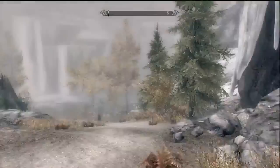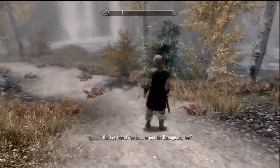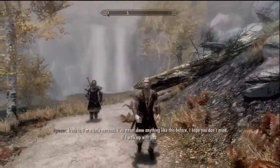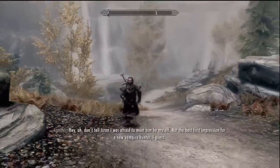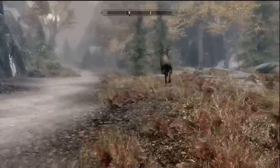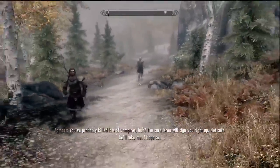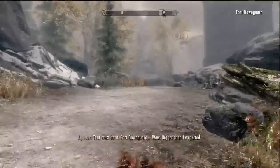Let's see, there's this guy down here, he's probably gonna tell me stuff. Look at this — deer, goat, whatever. Oh, a rabbit! Can't keep up with me. There you go — Fort Dawnguard discovered!